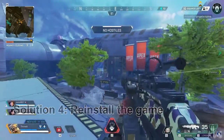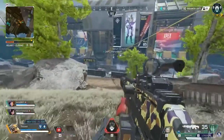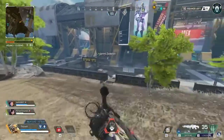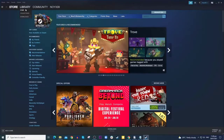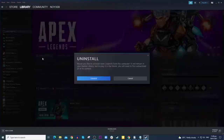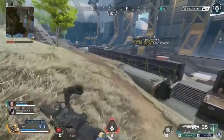If all else fails, then the issue is probably with the game. So the next thing you need to do is to remove Apex Legends from your computer completely. After that, reinstall it and it should work perfectly. Here's how it's done: Launch the Steam client. Navigate to the Library tab and right-click on Apex Legends. Hover over Manage and click Uninstall. Click Uninstall one more time to remove the game from your computer. Once the game is successfully uninstalled, restart your PC and then reinstall it. That should take care of the Apex Legends packet loss and lags.